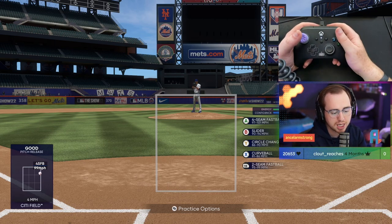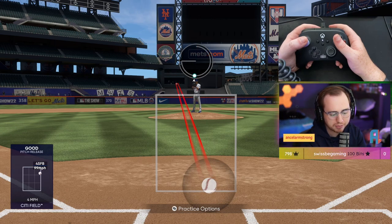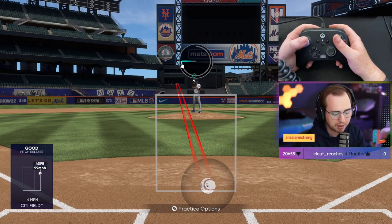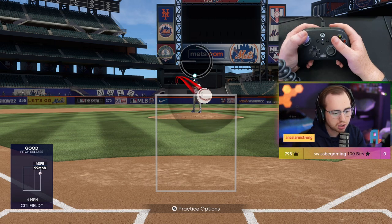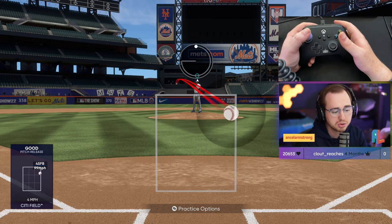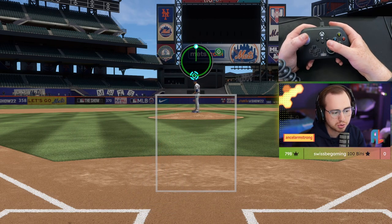A big change in The Show 22 with pinpoint pitching is that the perfect accuracy region is now variable. With a slider at the bottom of the zone, the shadow covers about two-thirds of that zone edge to edge. But bringing the slider up to the top, it now takes up 80 to 90 percent of the strike zone — the shadow grows exponentially. This means you'll be punished for throwing pitches in non-traditional locations, like sliders up high.